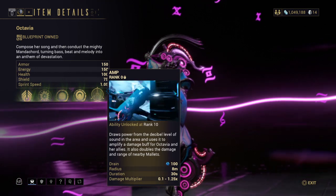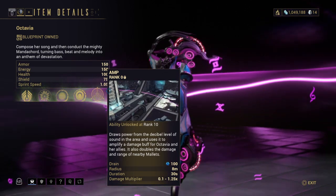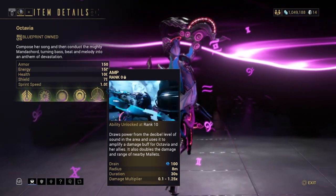Her last ability draws power from the level of sound in the area and uses it to amplify a damage buff to Octavia and her allies — basically it buffs you and your allies.